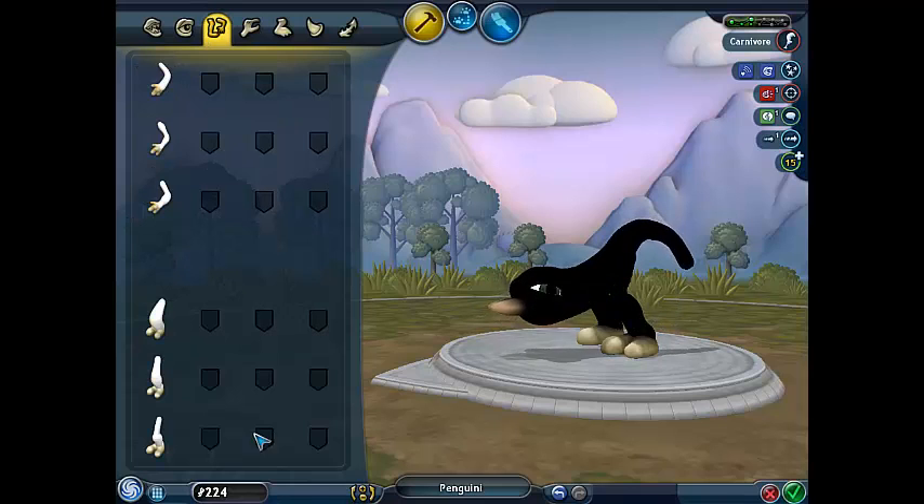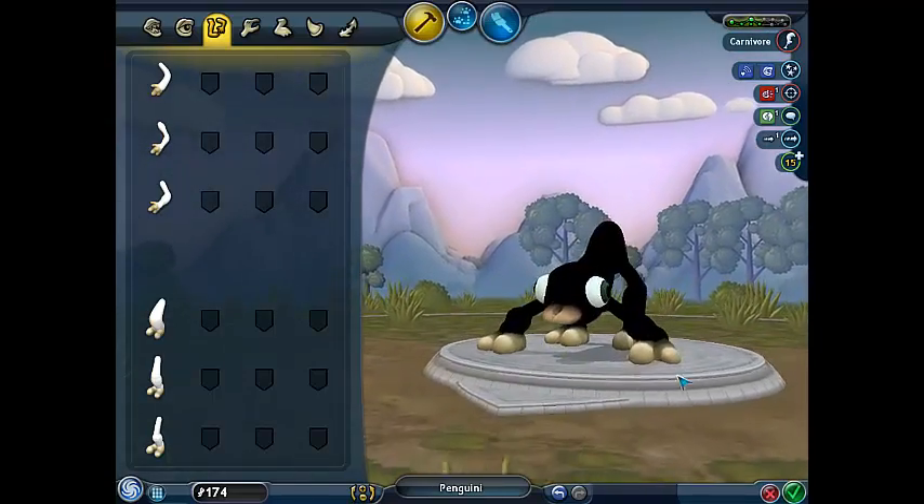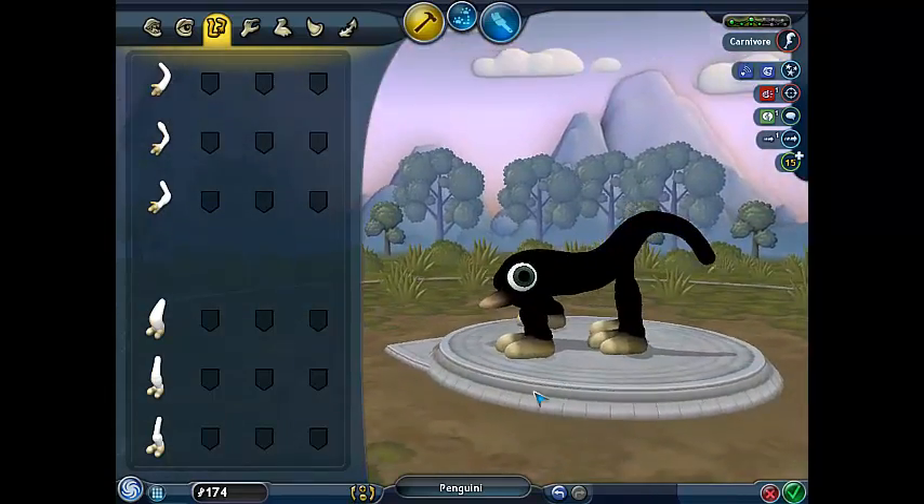Hey guys, we're back. Sorry, I had to go do something. We're working on evolving this creature here. I put on some legs real quickly while I was gone — thought I should. I also gave him a tail. I think a tail would go good with him. That's what I wanted. He looks dominant now.